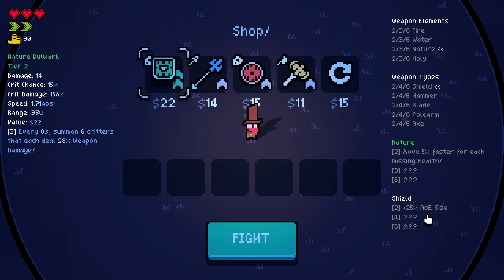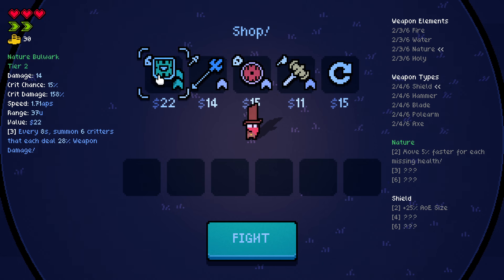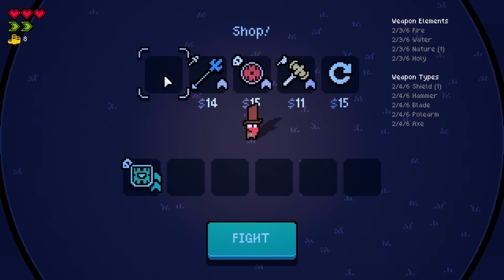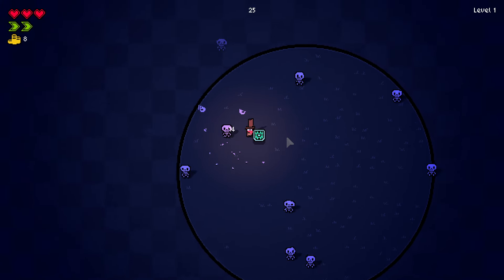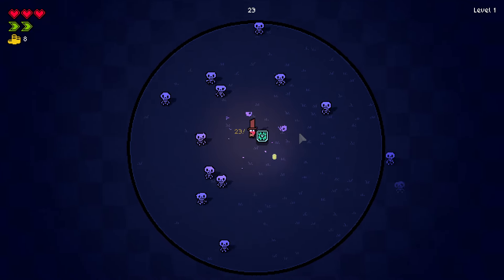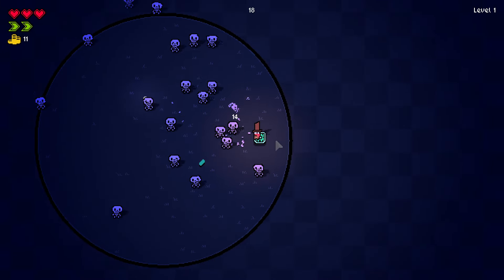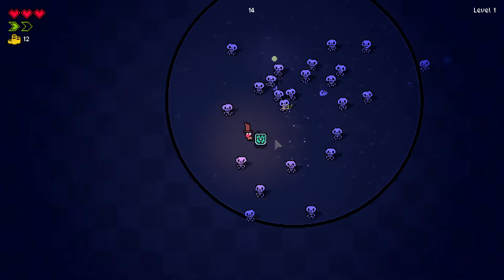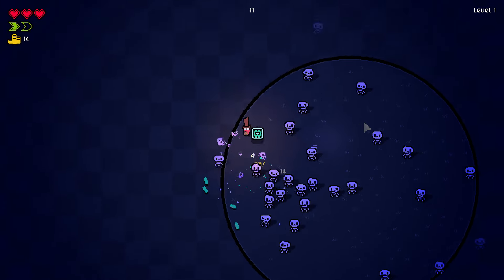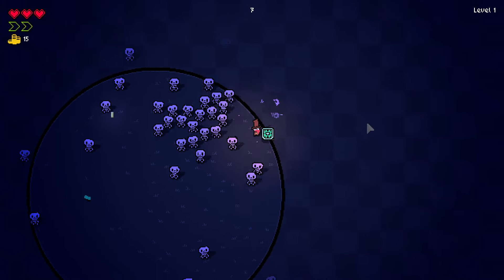I want the plus 25% AoE size. We're lucky, and the game starts us with a tier 2 shield. The question is if that will be enough, because yes, it is quite strong — like weapon damage we got enough, and every 8 seconds we get more critters than just with a level 1 shield, but we only have one weapon to start with, so is that really that helpful? We will see.